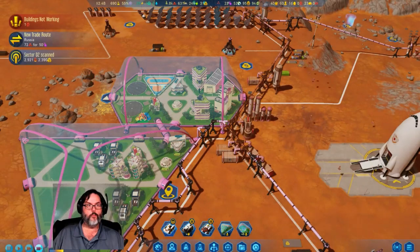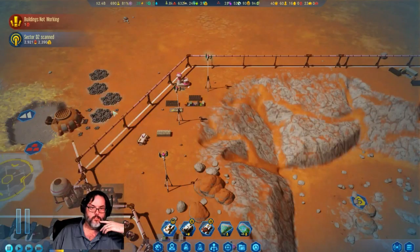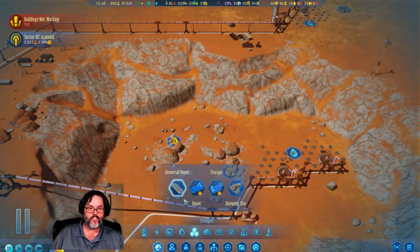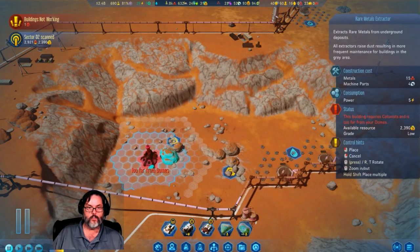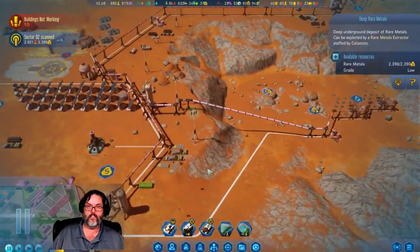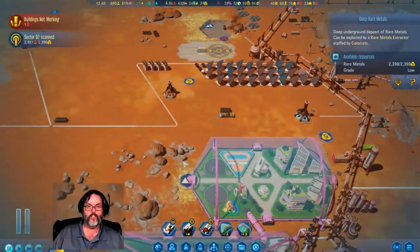Give them a couple of minutes. There's another metal deposit. That's an underground one and that's a deep one. Let's see if we can actually get to the deep now. Rare metals extractor — we don't have people for it. It looks like it is the exact same. Boy, that sucks — being down there, you just can't get in there. Well, that's fine.